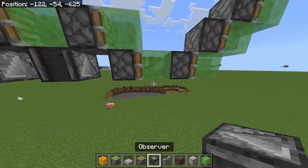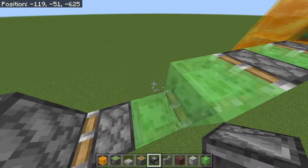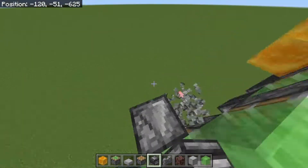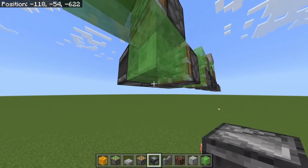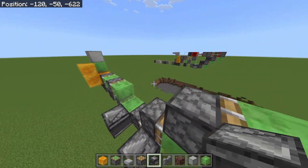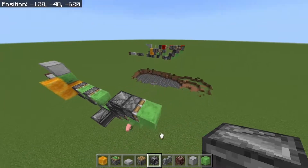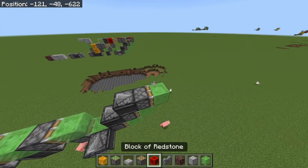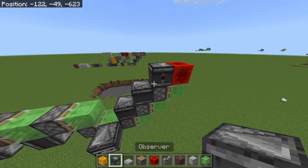Now we're going to place some observers in. Your first observer will go out this way, facing inwards. And then the rest of them will just go on the side like this — the first one here. There we go.